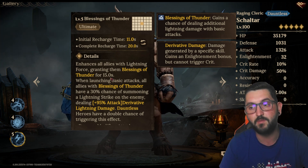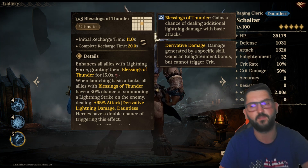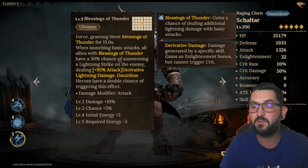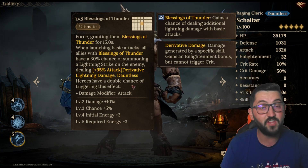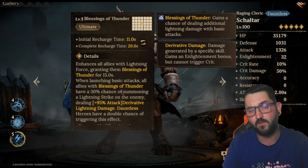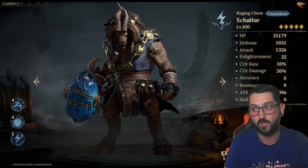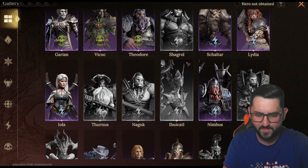What's amazing about Shelter is his ultimate: it has a 20-second recharge but lasts 15 seconds, enhancing all allies with lightning force and granting Blessing of Thunder. When allies with Blessing of Thunder launch basic attacks, they have up to 35% chance — or 70% if they are Dauntless — of summoning a lightning strike dealing 95% derivative lightning damage. Shelter is almost on par with legendary-tier values in my vortex team. Everyone should build him for their lightning lineup.